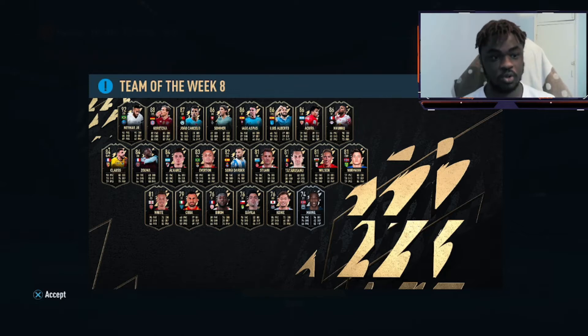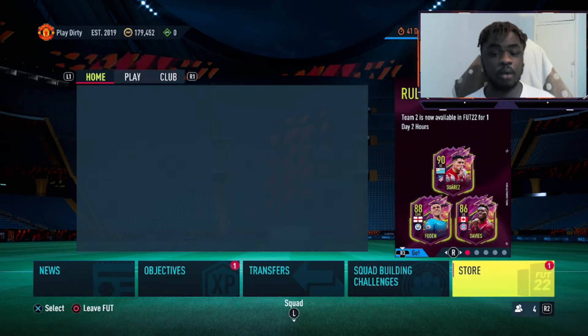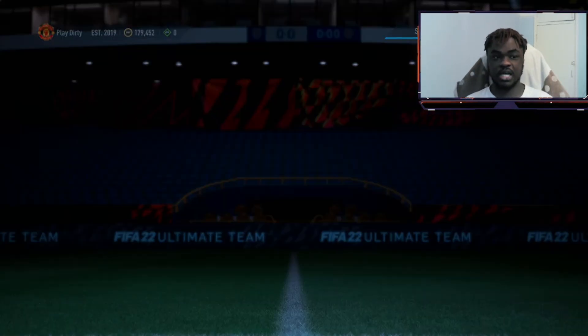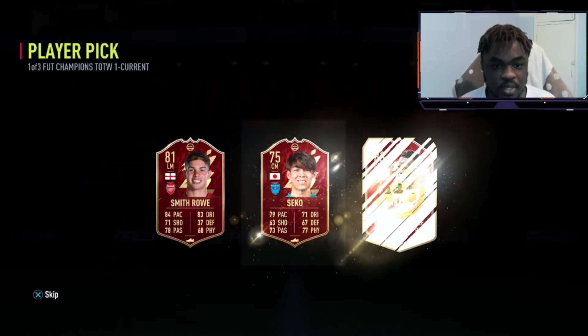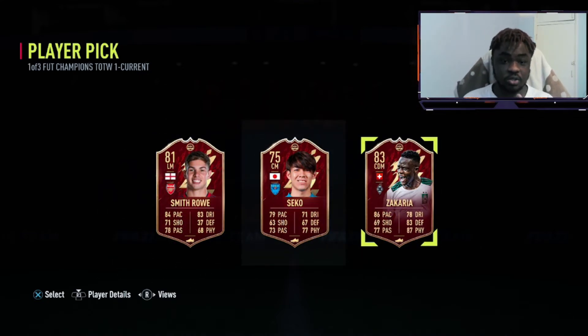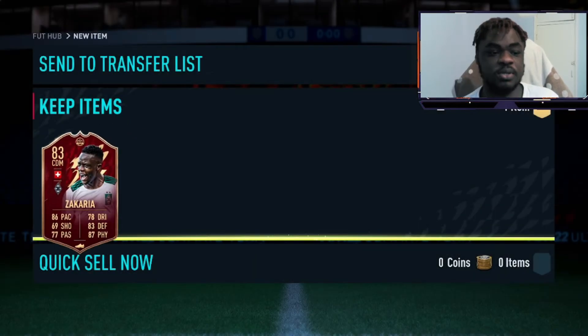Cancelo and Nkunku look unbelievable — Nkunku's rule breaker card on his first level inform is insane. Jumping straight into the player picks, let's see what we get. We got Alaba last time, and this time we get Smith Rowe, but I'm gonna take the Zakaria. Those stats look fantastic, and I'll probably just put him into an SBC since I already have my team set up for the weekend league.